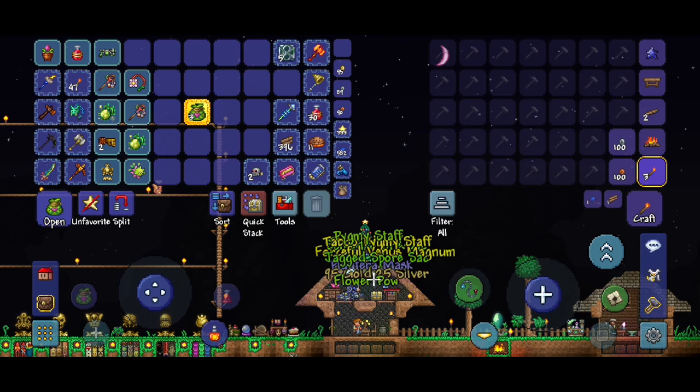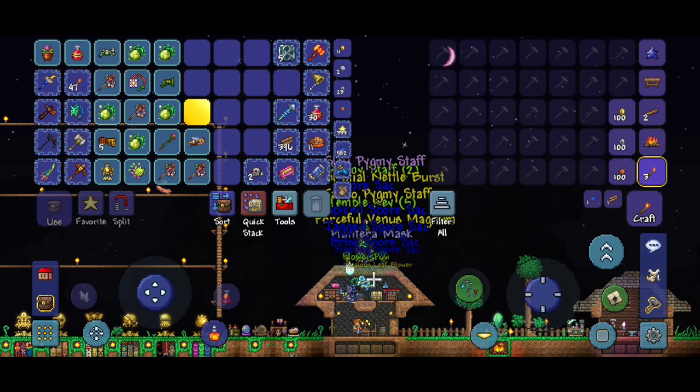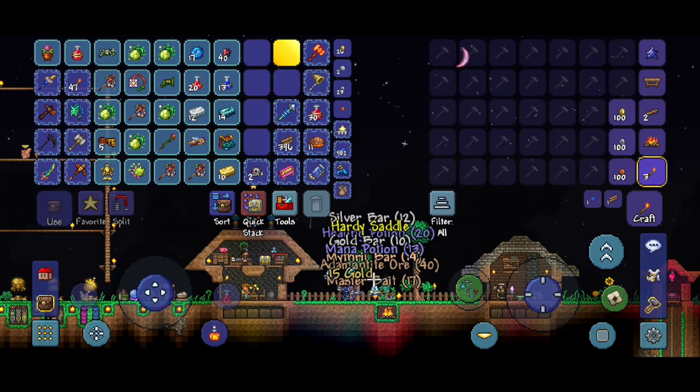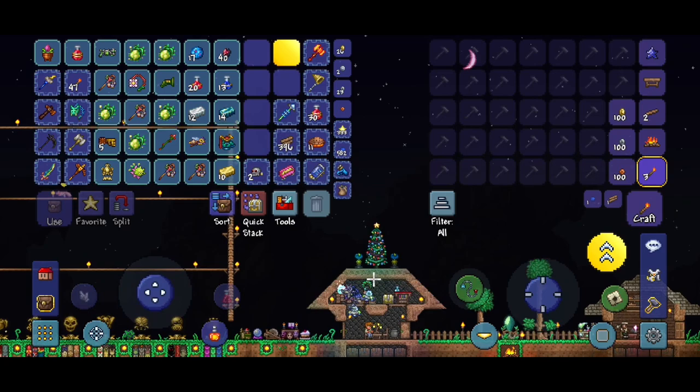I've got five treasure bags here, let's open them. We didn't get it this time, but we can farm out for Plantera more later in this episode. We also got our titanium crates, and still no enchanted sword. Not starting off that great, but it's whatever.